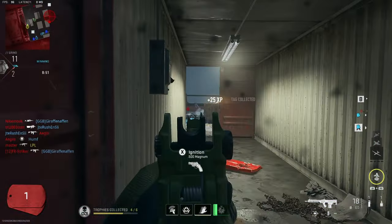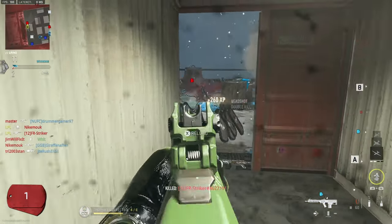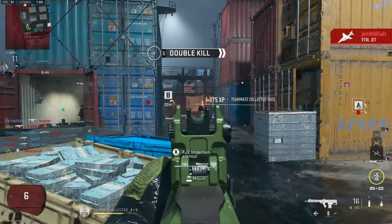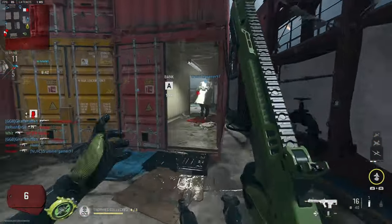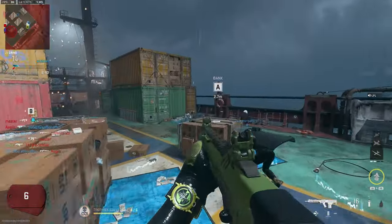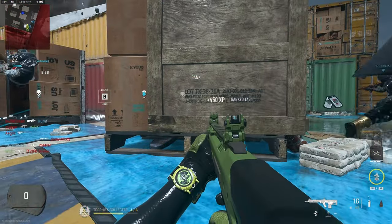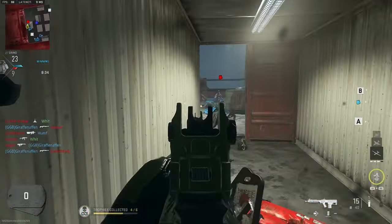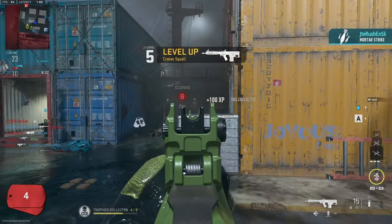When it comes to ranking up I can't stress enough — make sure you're collecting them tags and playing the objective. As you'll see from this clip here I hit over 600 XP just collecting the tags and banking them. That is equivalent to five or six kills, so whether you're at the top of the lobby or the bottom of the lobby that extra 600 XP is going to go a long way.